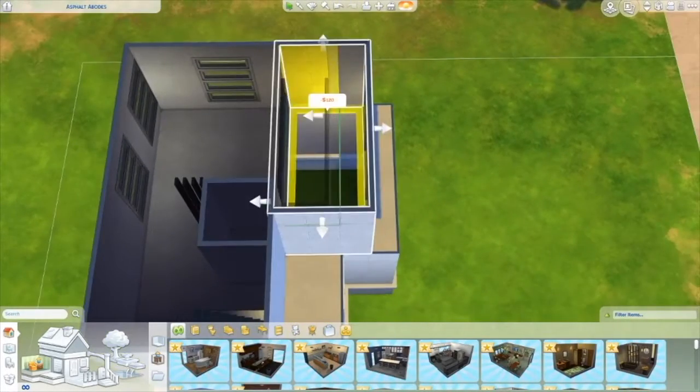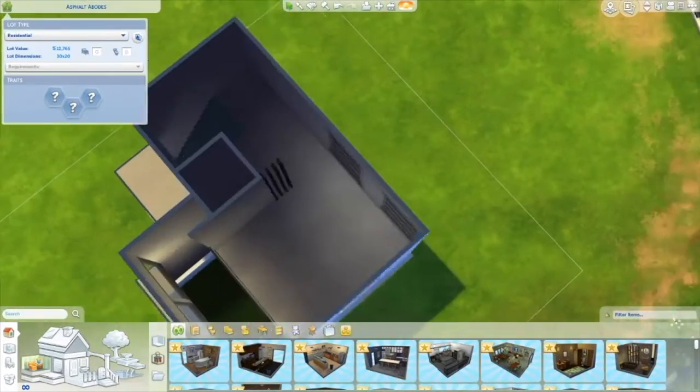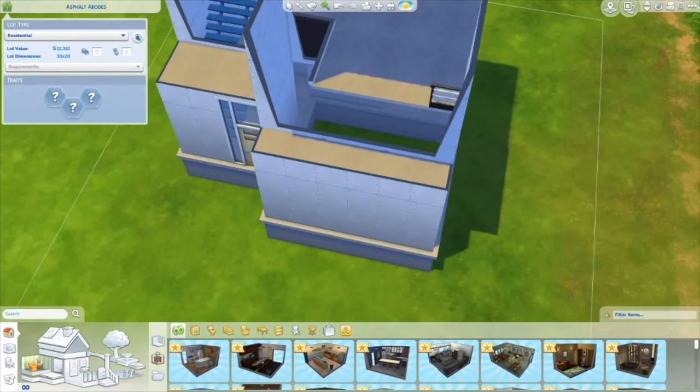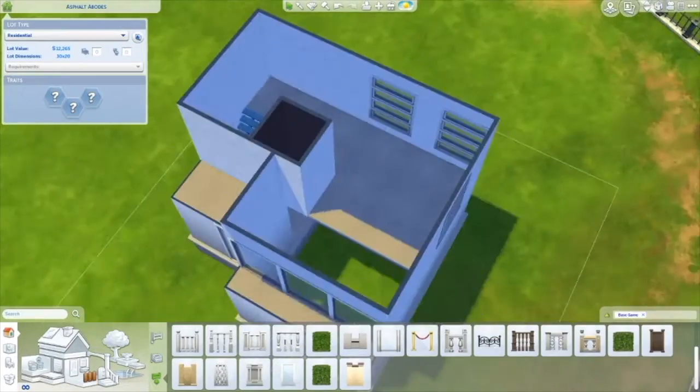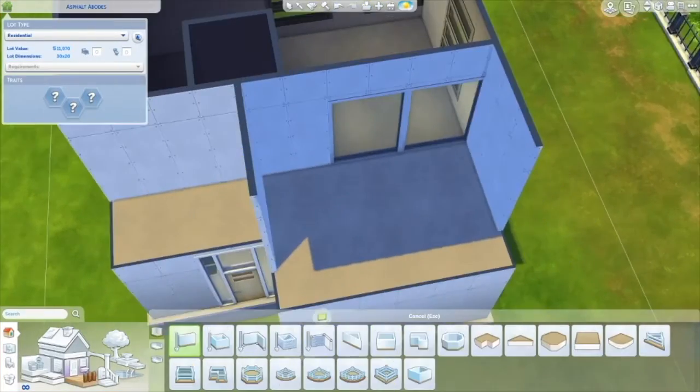It's pretty bare on the inside. I just put like a bed — I didn't even put cabinets because I really wanted to keep it at least around 20k, but 22k is fine because you can always get some money.